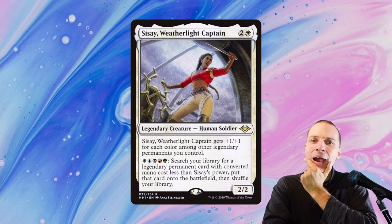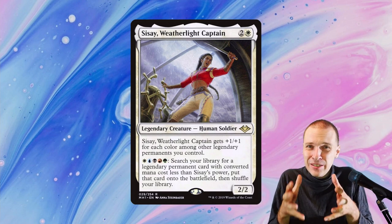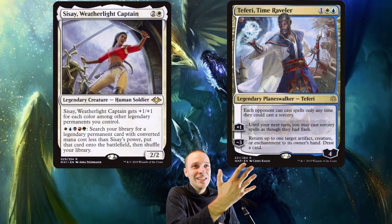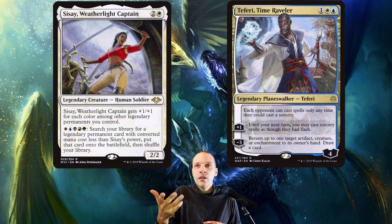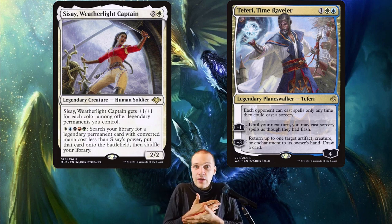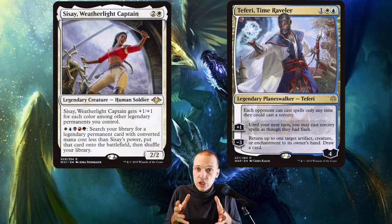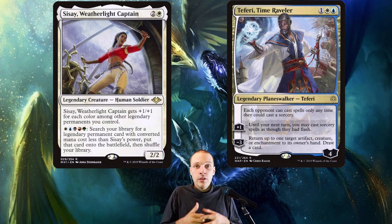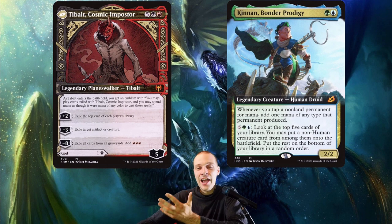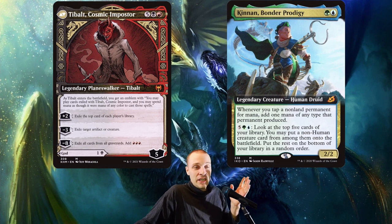This is truly the greatest sandbag deck because it basically passes on everything. We are truly passing on most things because our last resource is activating Cissé and figuring something out. We truly don't care about any stacks — we'll get to that part. The only thing we interact with is when someone is trying to combo off and win. Cissé can also be called a five-colored Kinnan deck. She has an amazing grind potential in long games versus mid-range decks because of Kinnan as a backup.